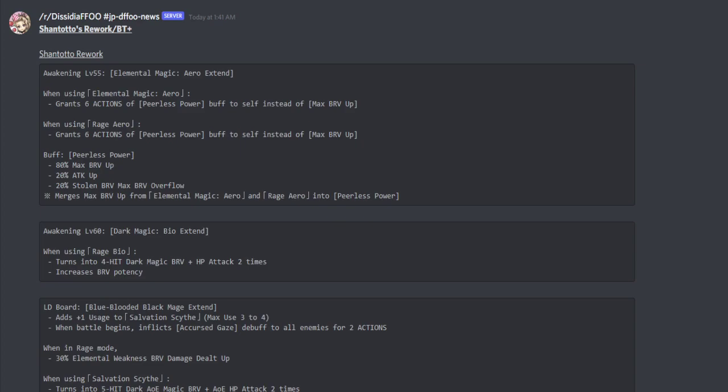Originally, whenever you use her elemental magic arrow or rage arrow, she would grant herself a max brave up. That changed. She now grants herself a six-action buff called Peerless Power. Peerless Power gives her an 80% max brave up, a 20% attack up, and a 20% stolen brave max brave overflow up. It also merges the max brave up from elemental magic arrow and rage arrow into Peerless Power.